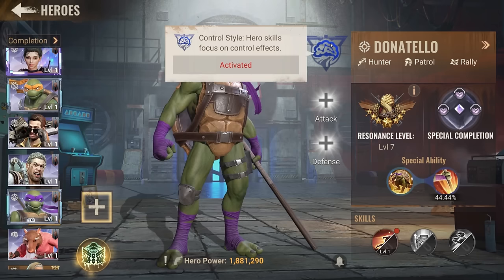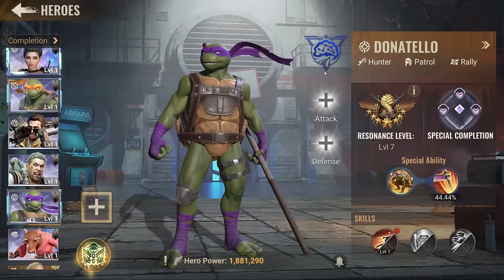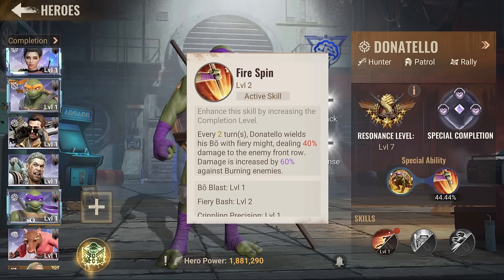Donatello is our newest hero. He's a blue enforcer. The enforcer mechanic means whatever color you put inside, this hero is going to turn blue. If you have any tempest related to blue it's going to work in blue. Red tempest or yellow tempest is not going to work — only blue tempest.